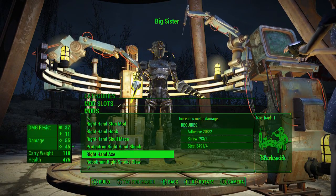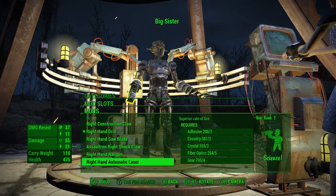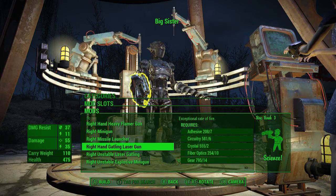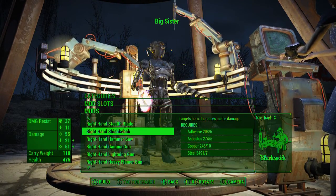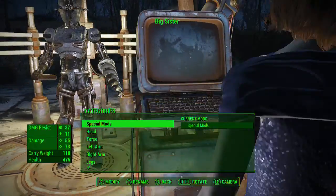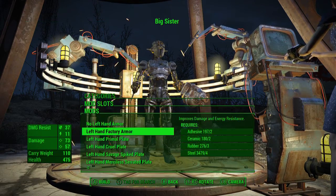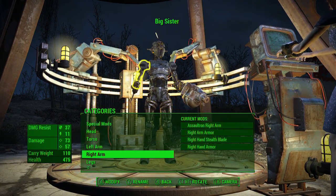She's got skinny hands right? So we want the assaultron arms. It wasn't giving me the assaultron option - there we go. I need like a sword but the hand axe might work. Nail gun - we want the nail gun because it looks like she's got a nail gun. I think it's gonna be the stealth blade - the weapon of choice. Let me see what the stealth blade looks like. Yeah, we're gonna go stealth blade and then the nail gun. Actually I'm gonna leave her arms blank - doesn't look like she actually has anything.